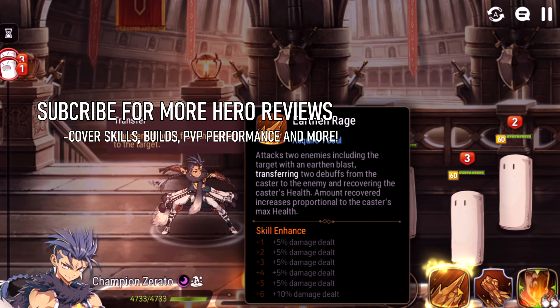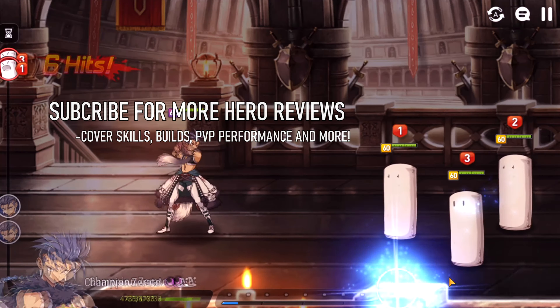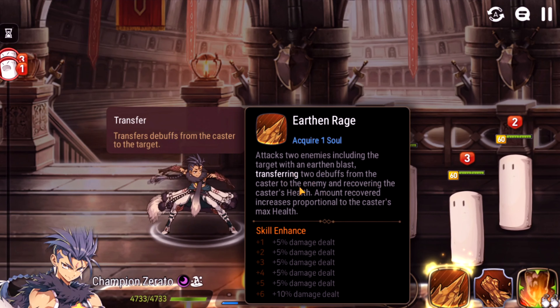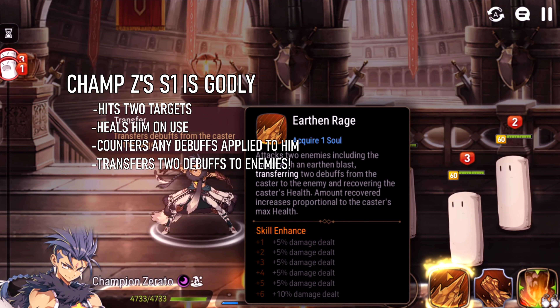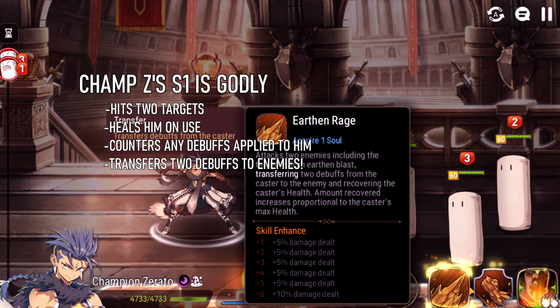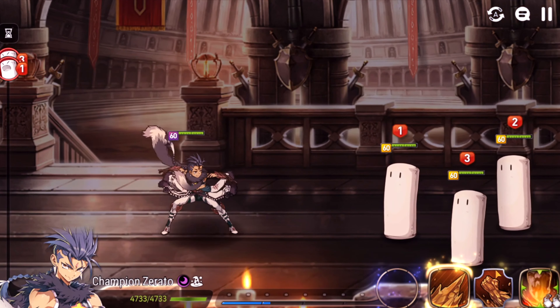His S1 is amazing. It attacks two enemies with an Earthen Blast, and it transfers two debuffs from Champion Zerato to the enemy. So if it hits two people, it'll transfer them to both of them. It also heals him proportional to his health, and the heal is actually decent. You can also put him on lifesteal for even more healing.